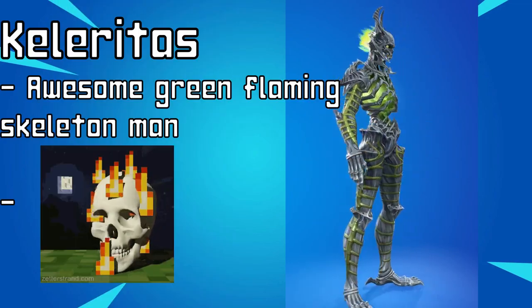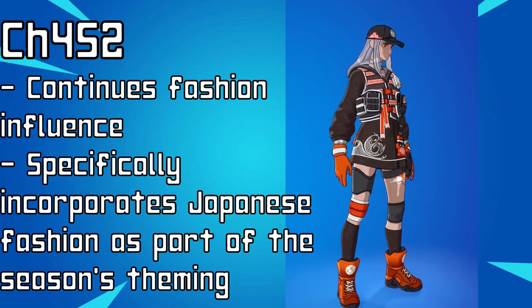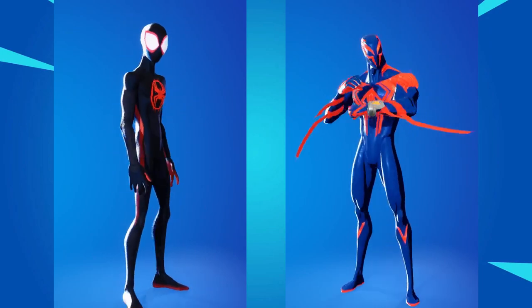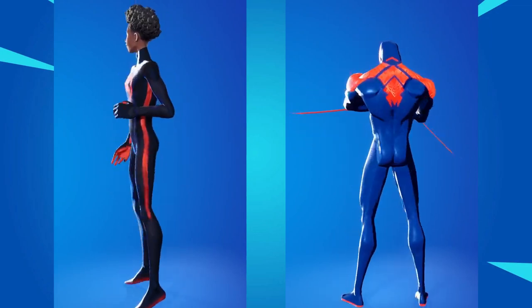And Caloritas is just freaking awesome. Moving into the final season of this discussion, Chapter 4, Season 2 definitely continues the fashion influence but takes more inspiration from Japanese fashion — both Japanese streetwear and traditional Japanese clothing. Other than the specifically Japanese influence, the design trends of the past few seasons stay the same. The only other notable outfits I want to mention from this season are the new Across the Spider-Verse outfits in the form of Spider-Man Miles Morales and Spider-Man 2099, both of which once again display how that movie franchise's use of multiple art directions fits perfectly into Fortnite. And with that, we are done discussing the overall evolution of Fortnite's design philosophies when it comes to character design. While the design philosophies have shifted over the years and while some sense of identity has been lost, it always still feels like Fortnite.